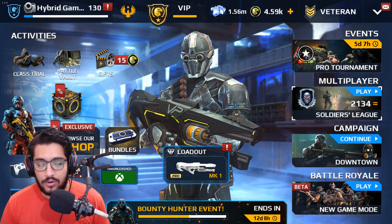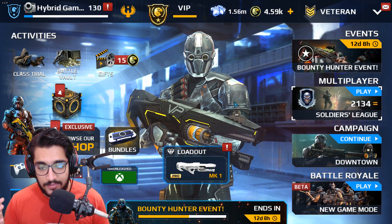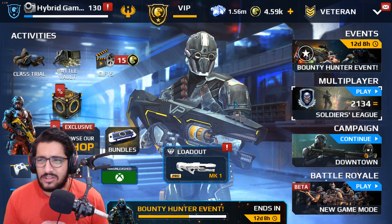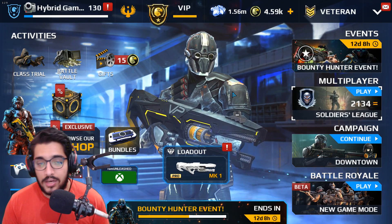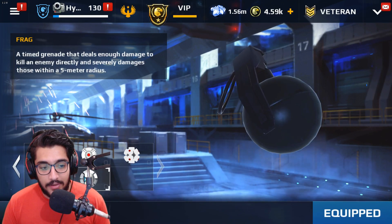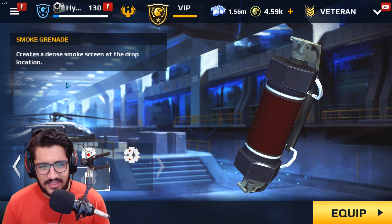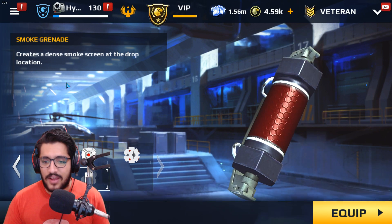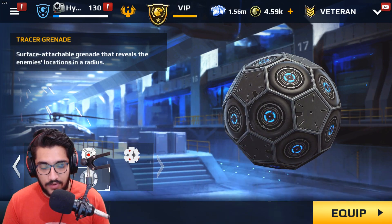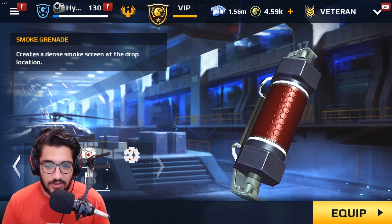This was obviously a requested video because I haven't even tried this out even a single time. So what I'm going to be doing today is basically trying the new smoke grenade. The smoke grenade creates a dense smoke screen at the drop location. We are also going to be trying out the tracer grenade as well — smoke grenade in one match and then the tracer grenade in the other one.